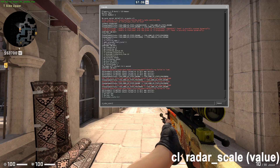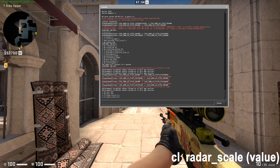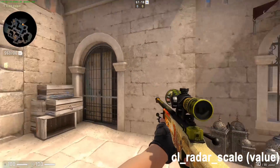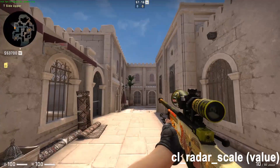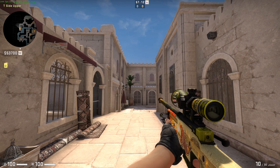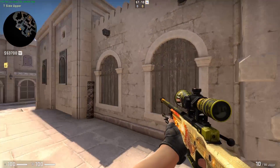CL Radar Scale — this is the scale of your radar. The lower the value, the bigger your radar. CL Radar Always Centered — if this is set to 0, then the map on your radar will always be centered. If set to 1, then it will trace your movement.